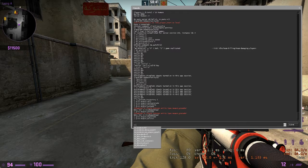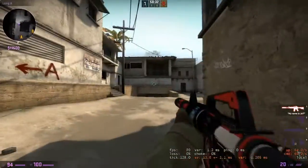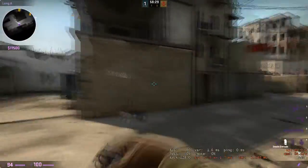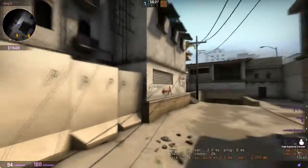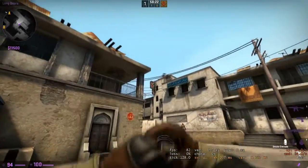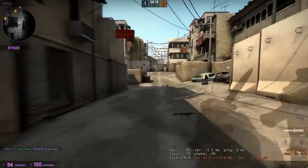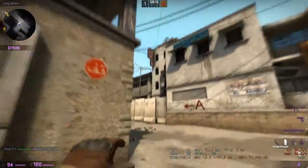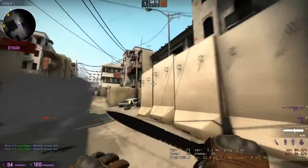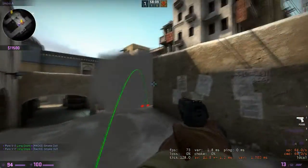And then sv_infinite_ammo 1 — so you have infinite ammo and your bullets never go away. Let's say I want to train a smoke for CT spawn from Long. I'll just go here, throw it, and then I'll see the trajectory and how it goes. I'll see it's wrong like this, so I'll just go there and adjust it. And see, it goes like this, drops there, and smokes off this area.